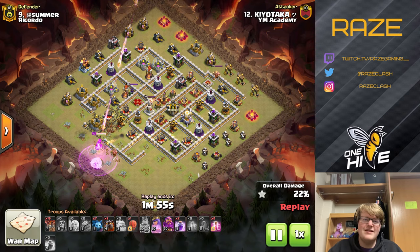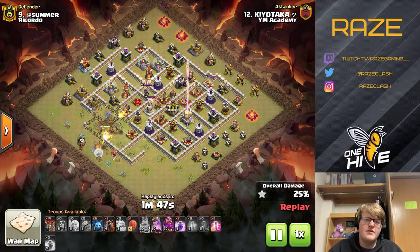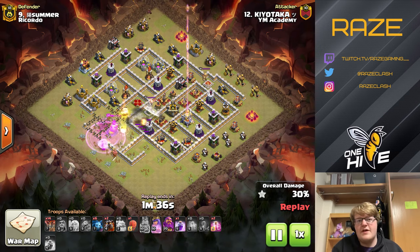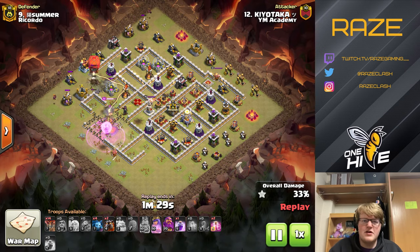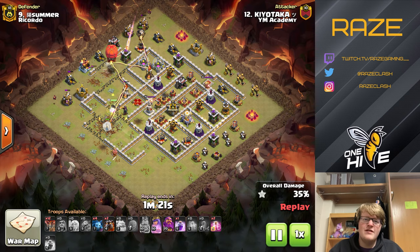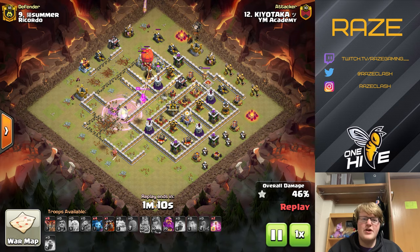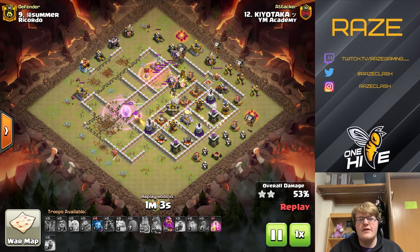This time he's going for the enemy queen and the inferno tower rather than the eagle artillery. There are two air defenses near the eagle and another one at 12 o'clock. He's using the stone slammer at nine o'clock to clear outside buildings and make way for the lalo. Since the air defenses are pretty well spread out — good for the attacker, not so much for the defender — he can start the lalo from either the top or bottom. The sweeper positioning makes the choice for him.